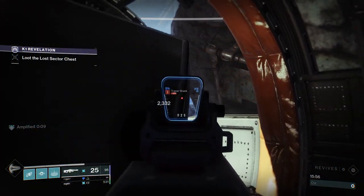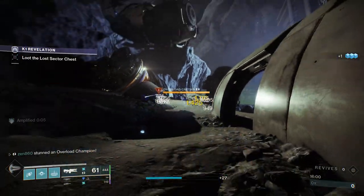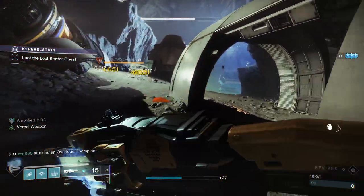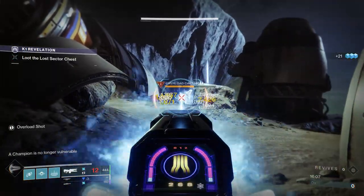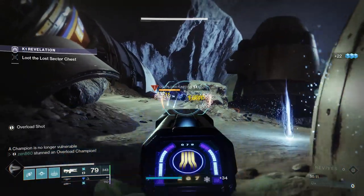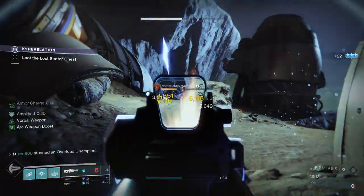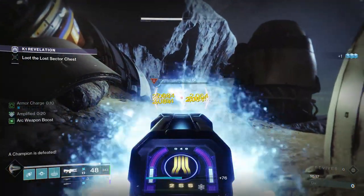We finally got the overload captain stunned. From this point, we're going to be able to take care of him because he's just stunlocked and he's not going to be moving. We can just hit him with our overload perfectly fine and take care of him very easily. Switch to our heavy, do some damage, switch back to our trace rifle — boom, he's down.